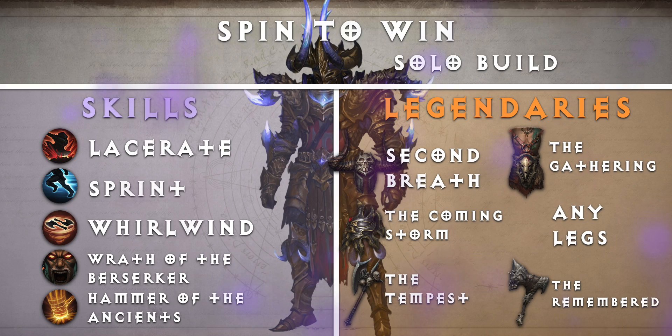Now let's jump into the heart of this video: the builds. First up, we have Spin to Win, our solo Barbarian build. This build allows you to shred through hordes of enemies without ever having to slow down. While solo, the faster your Barbarian is, the more rewarding your playtime will be. The speed of Sprint combined with the mobile damage from Whirlwind allows you to shred through hordes of enemies without ever having to slow down. This build can even be played without any legendary items, allowing you to collect all the items you need while still being effective.